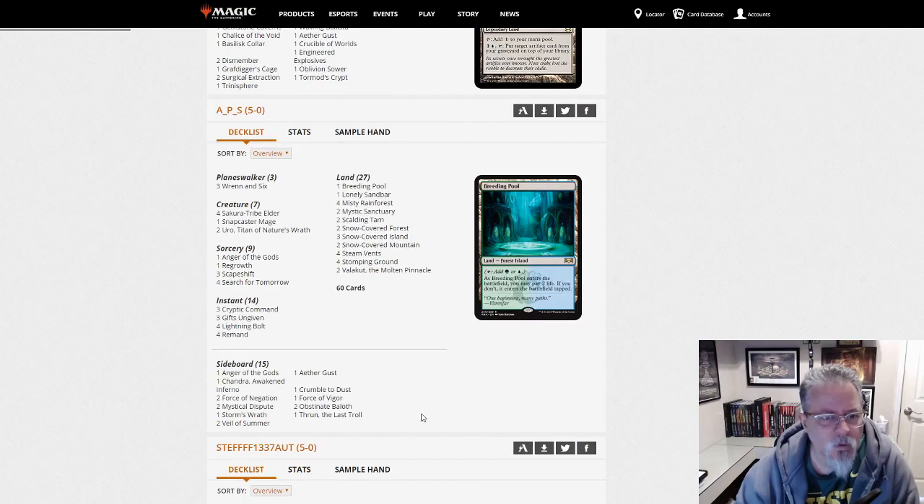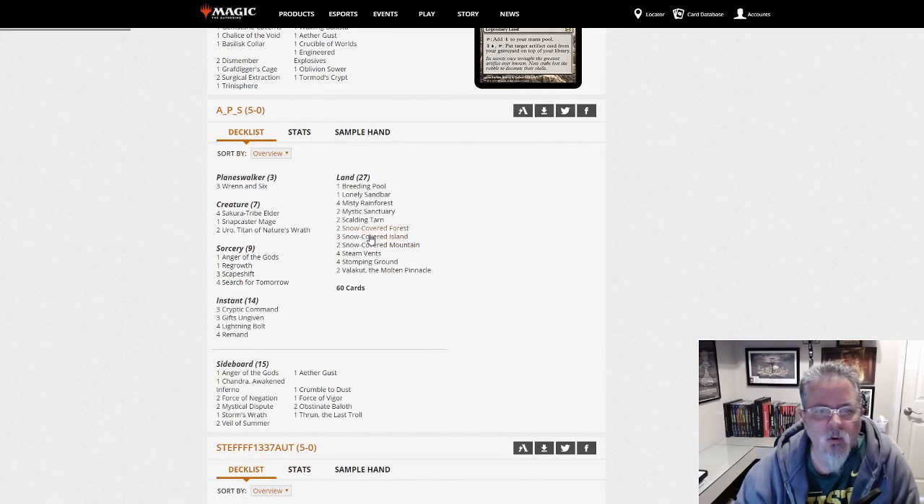APS with what I initially thought was Titan Shift, but this is just ScapeShift — Temur Rug Shift. Rug ScapeShift with no Primeval Titans, going Uro instead, and Valakut. A little more on the control-y side of your ScapeShift decks.